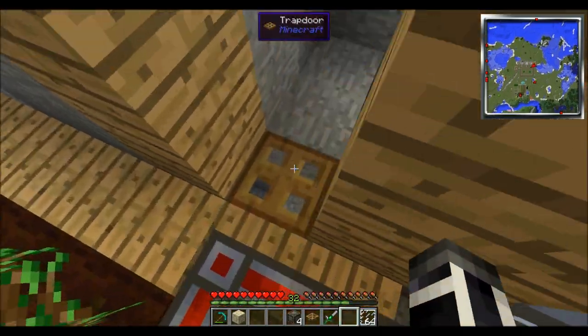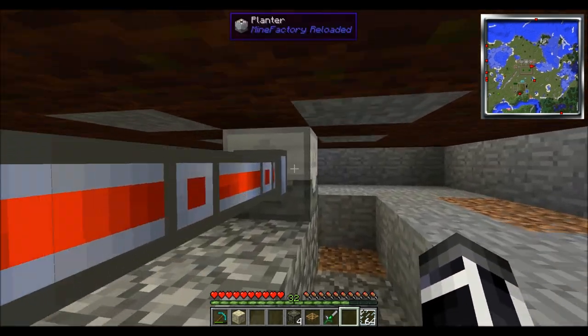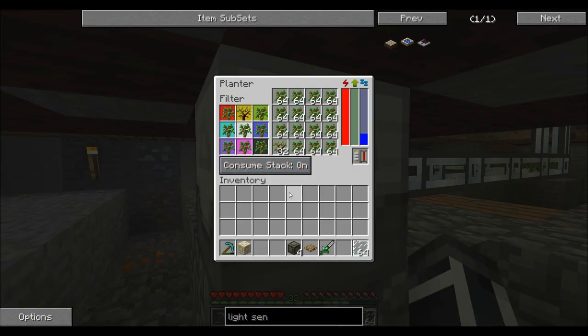Let's go over here and drop down. This is the planter from Mine Factory Reloaded, and I do apologize if it's a little loud — this thing is always going. So my first initial thought was, oh wow, we'll put oak saplings in here and we'll always have oak saplings. But what if I put a rubber sapling in there instead?